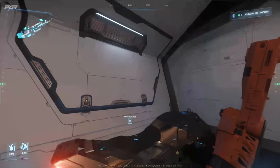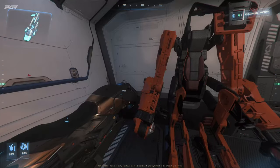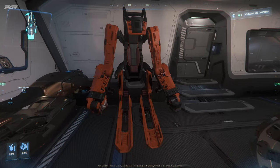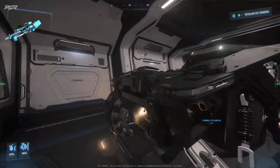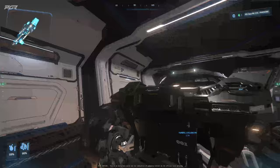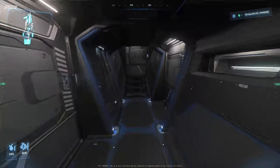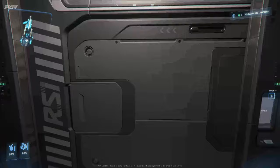You still have access to all your component bays on this side. There's no access to component bays on the other side, so you don't have to worry about it — which is why I put the Pulse and the Atlas there. That's exactly what I brought to add to the functionality of the ship.